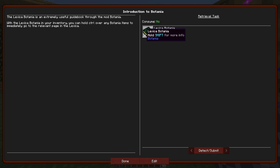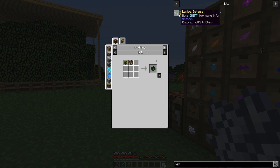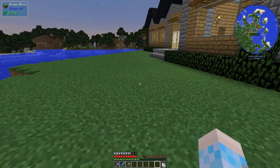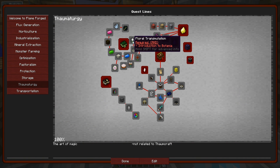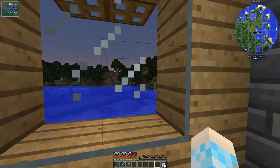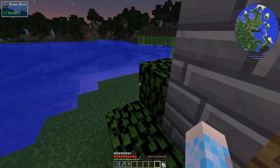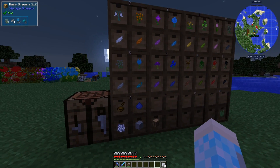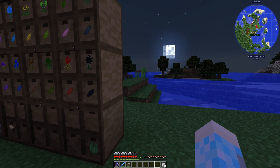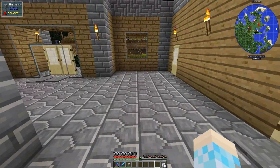Oh, I see — so we gotta make Lexica Botanica first, yeah, which is a book and a sapling. Do we have a book? We've got everything to make a book. I'll go make two books and I'll get two saplings. Do we need anything else while I'm down here? I don't think so — I think we have pretty much everything upstairs that we need. Do we have a furnace out here? We should get a furnace out here with some coal, because we'll need a lot of it once we get things really rolling for Botania.